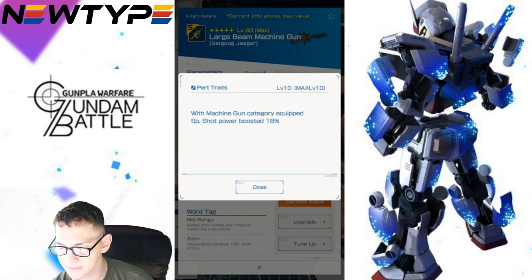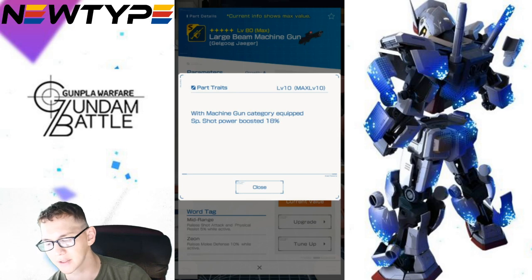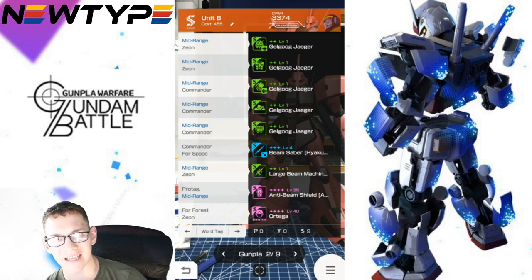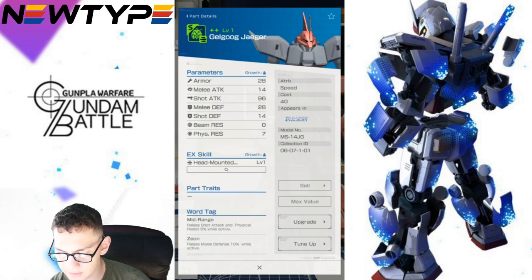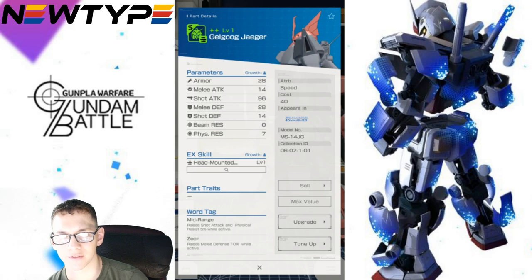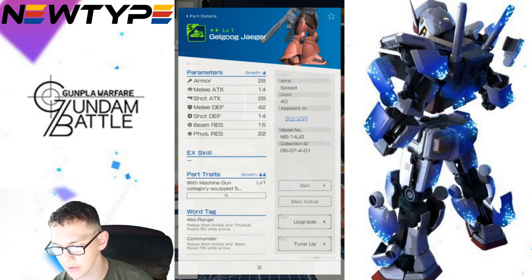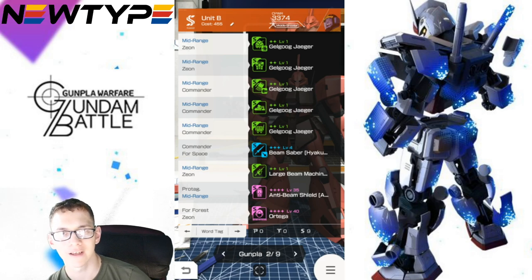For the word tags: it has mostly mid-range, so you'll activate mid-range ASAP with all default equipment. You also have the Zeon tag — raises melee defense 10% while active — which is good for a defender type, but this unit is really specialized for middle shooting so we want more firepower focus. Next is Commander — raises shot attack and beam resistance 5% while active — which is really good as well. I didn't activate Commander because it would have made me an out-fighter, which I didn't want.